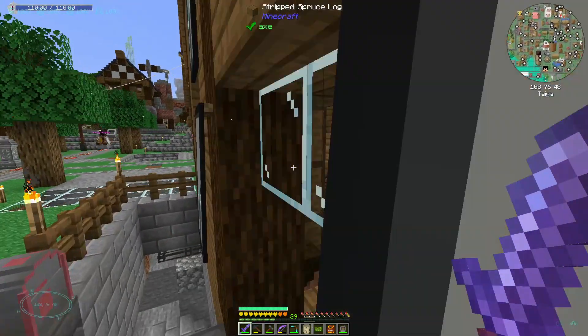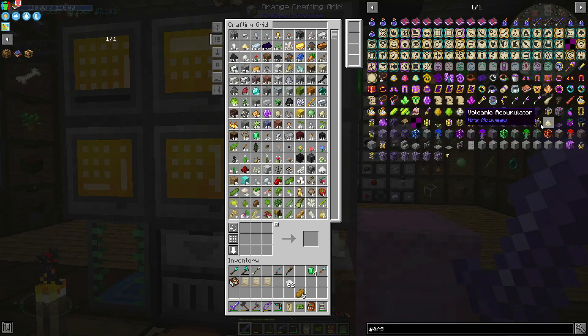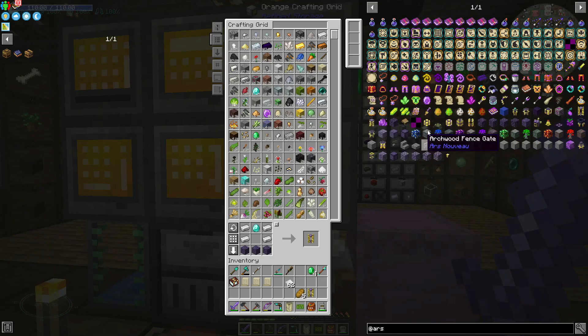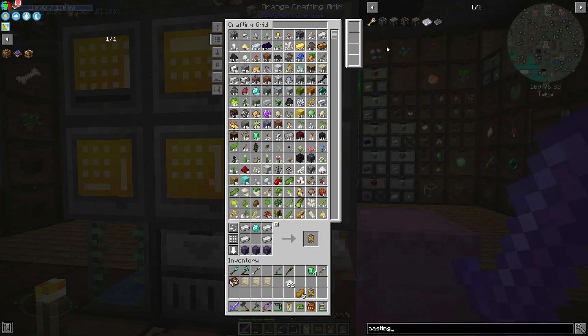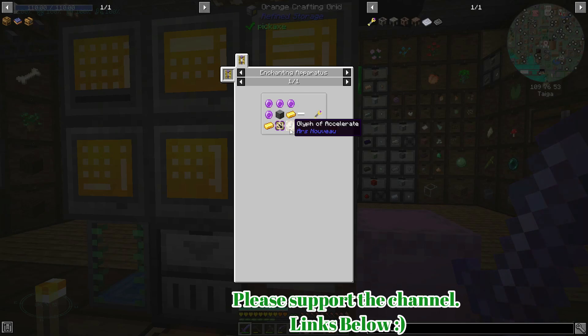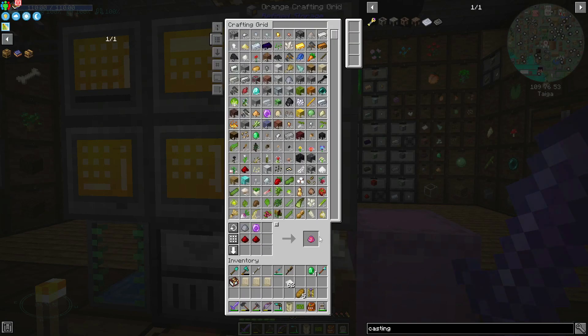Dodging in between all these towers of stuff. Let's look at Ars Nouveau - I need an enchanting apparatus. I've got one of them, and then the casting wand. I can't even see in the list. We're going to need some wood and also a couple of glyphs - a glyph of accelerate, which is in a glyph press, some marvelous clay and a powered rail. Whatever marvelous clay is - magic clay.